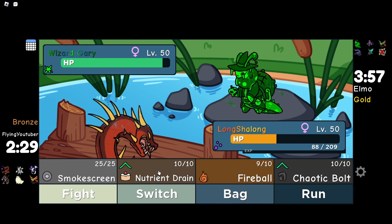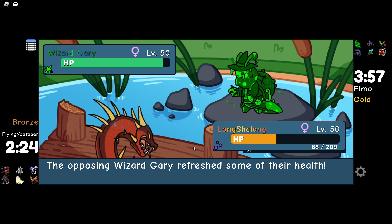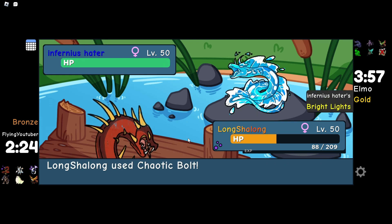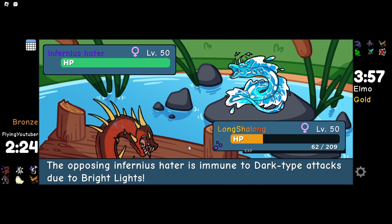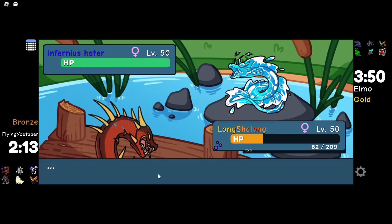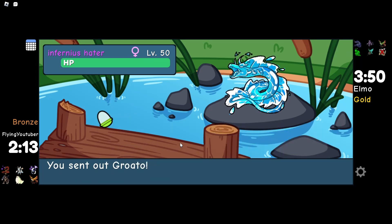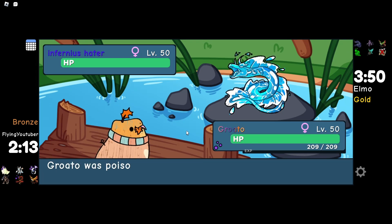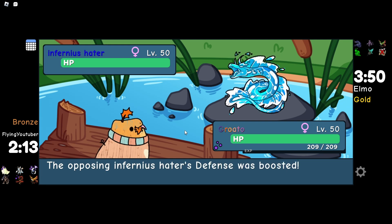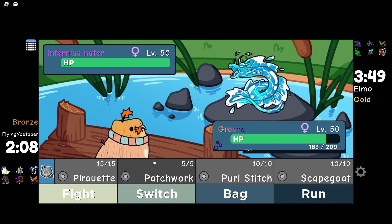I want to click Nutrient Drain, but I also need to deal damage now or I die next turn. I switch out and refresh some health into a Bisson — that's an L. This Bisson is going to do so much damage to everyone. I think I'm going to have to tank with Grotto. I know your moves suck right now, but please do something. It toughened. I'm pretty sure this opponent has Light type and Water type moves, so we're going to Awaken in case it uses a Water type move, and go for a Scapegoat or Patchwork.